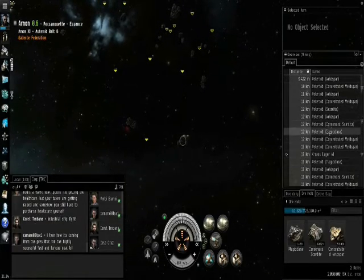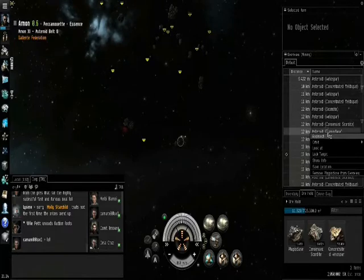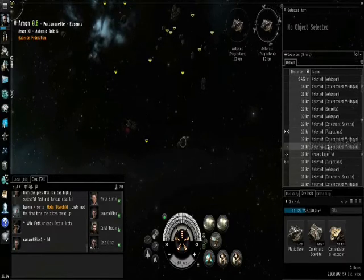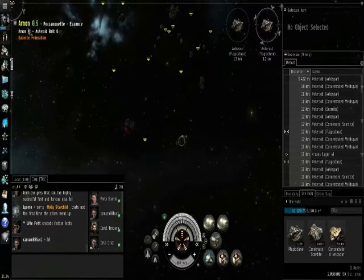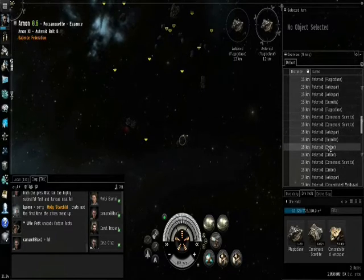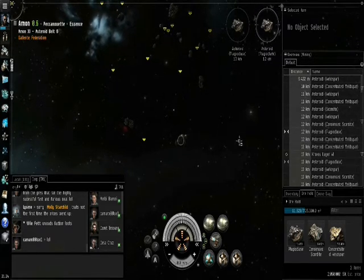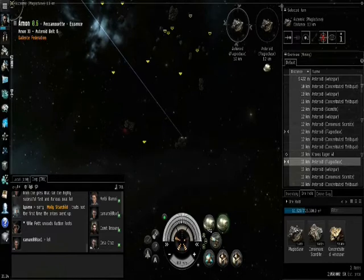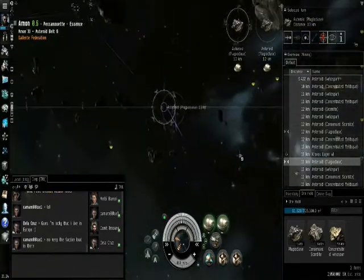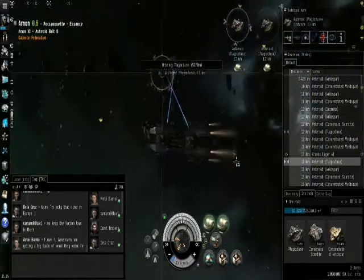We're currently in the Arnon system. Kind of picked this up in the middle of nowhere. Let's find something nearby that's worthwhile. I've moved to a lower security system — 0.6 — because you find a more diverse type of ores. You can find some Omber, which is always good. When you refine them, they break down into different materials like Isagen, Mexalon, Tritanium, Pyrite, and a few other things that you need for building ships. So I've been refining.